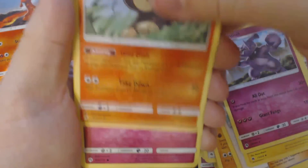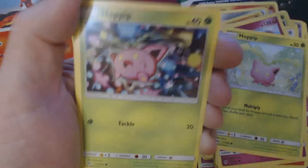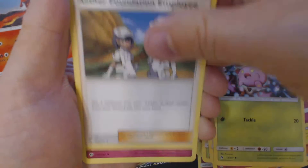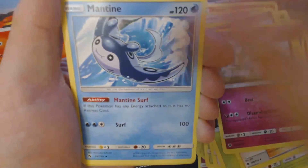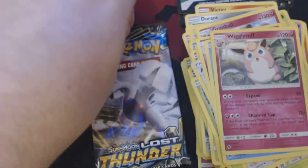Pack 7 — here we have: Litleo, Cutiefly, Hopip, Eevee, Hopip, Metal Energy, Aether Foundation Employee, Kirlia, Mantine, First Hollow Mumumilk, and Wigglytuff.